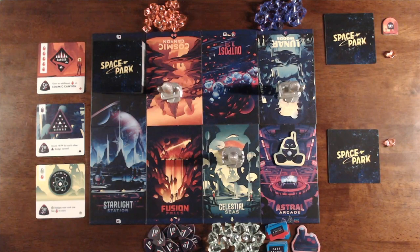Taking a turn in Space Park is simple. You choose one of the three destinations that have rockets, and then you take the action described at that destination. After you're done taking that action, move that rocket to the next available destination clockwise around the table, skipping over any destinations that already have rockets. That would be the end of your turn, and play proceeds clockwise. Players will spend their turns getting crystals and badges, which they can earn to get explore points. The goal of the game is to be the player who has the most explore points at the end.